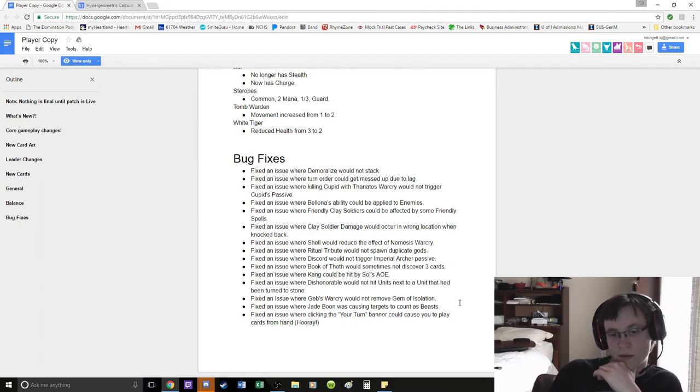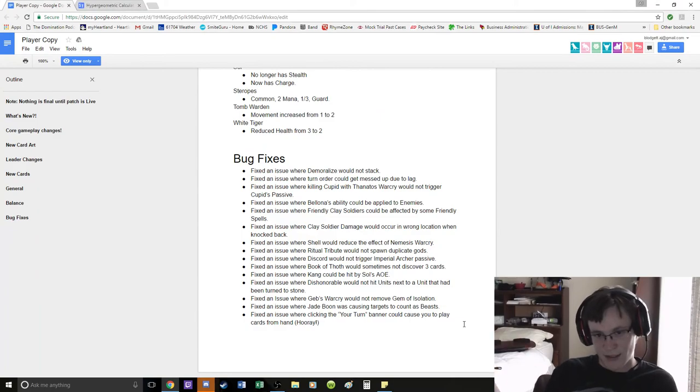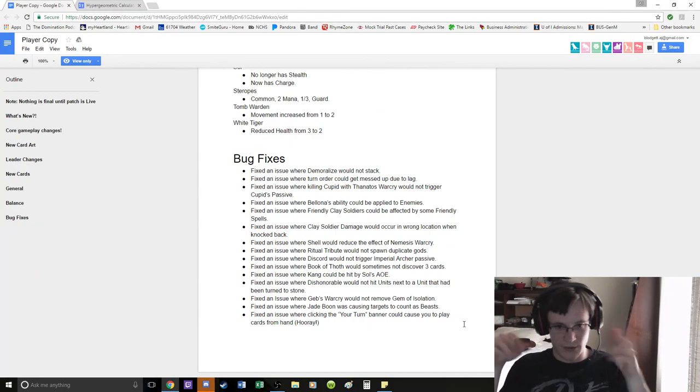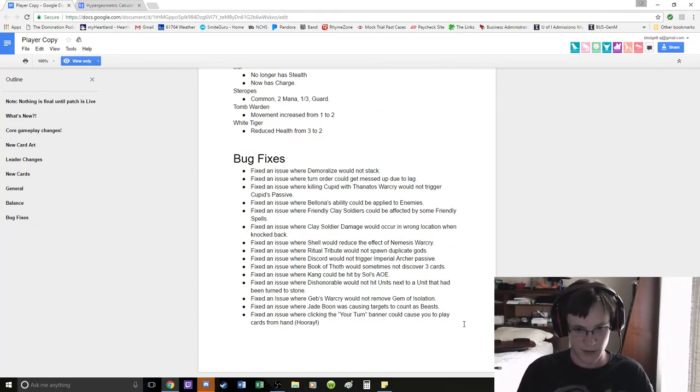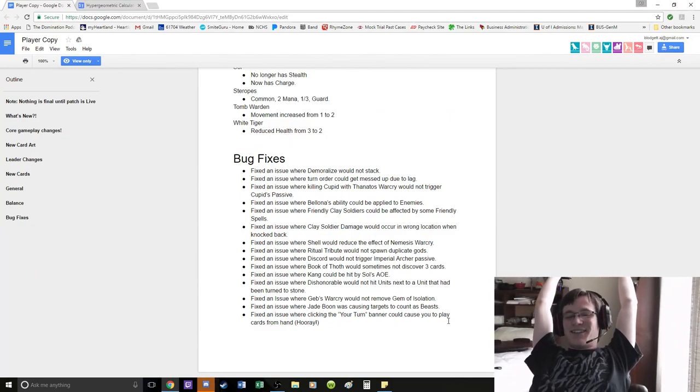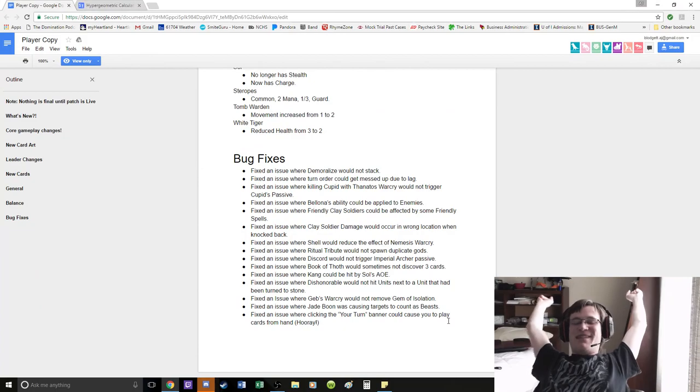Gab's Warcry would not remove Gem of Iso — that's an interesting one. Jade Boone was counting targets as beasts, which makes sense from a developer's perspective because Jade Boone used to give something colossal, and then colossal was what turned into being a beast — I'm sure it was just a mistype in the coding. Fixed an issue where clicking the Your Turn banner could cause you to play cards from hand.